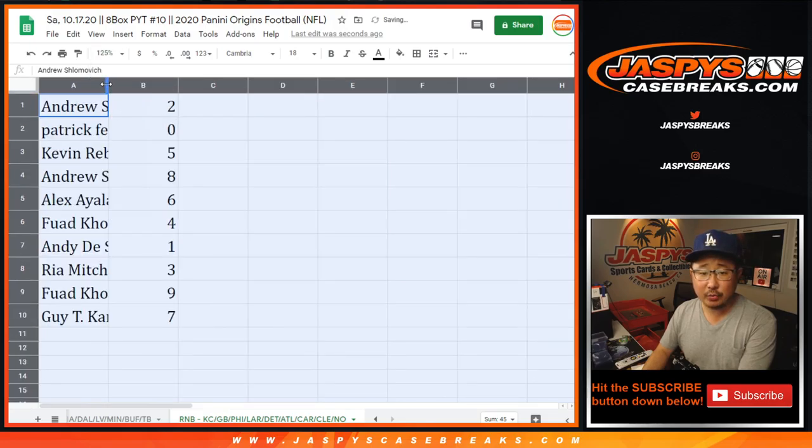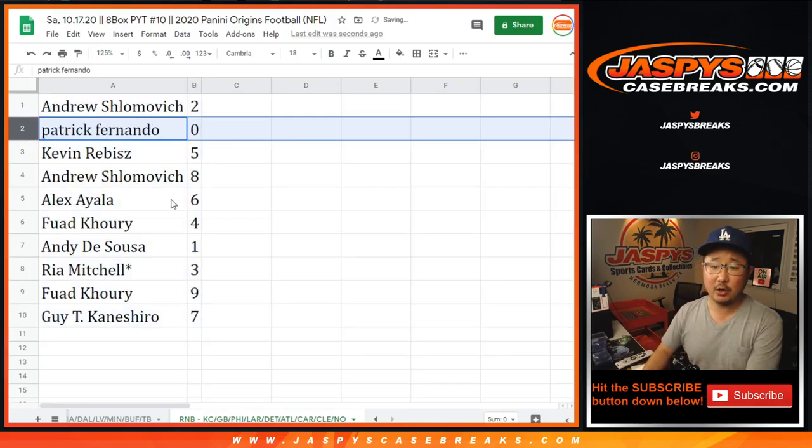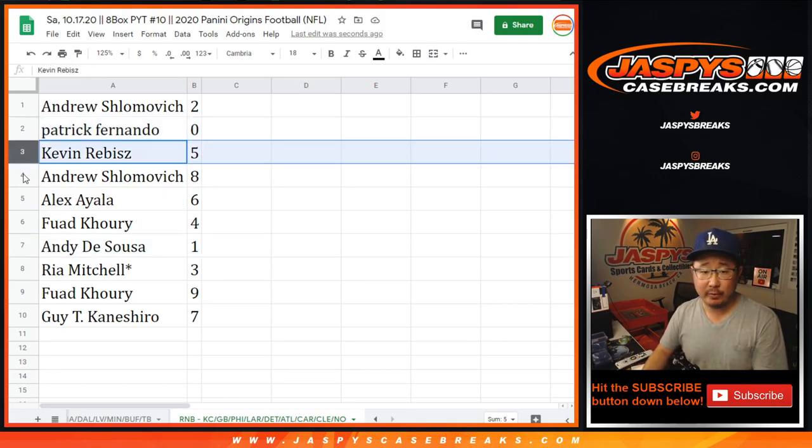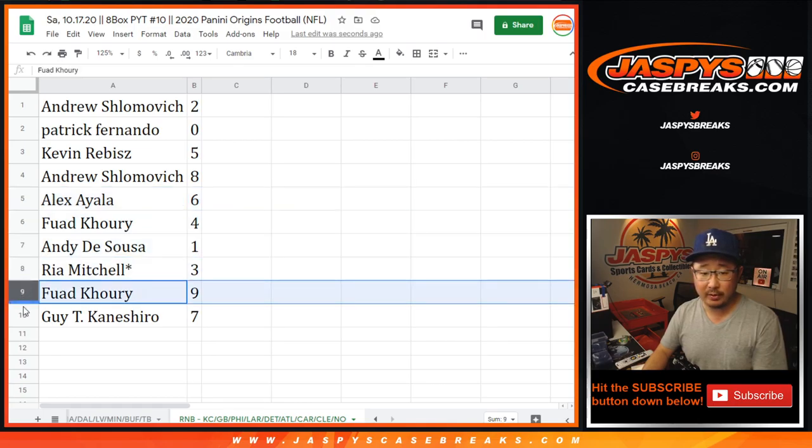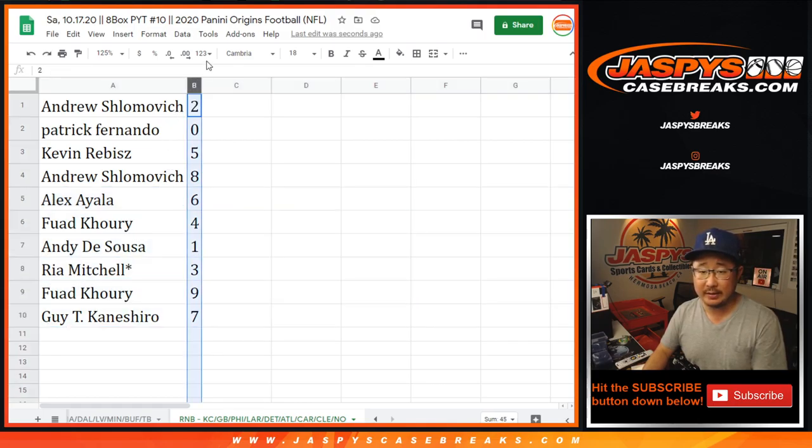All right, so Andrew with two, Patrick Fernando with zero. Per the rules, you'll get any and all redemptions for all of those teams there, including one-of-one redemptions. Andy, you'll still get live one-of-ones. Kevin with five, Andrew with eight, Alex with six, Fuad with four, Andy with one, Ria with three, Fuad with nine, and Guy with seven.